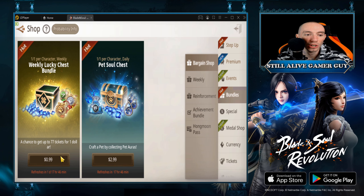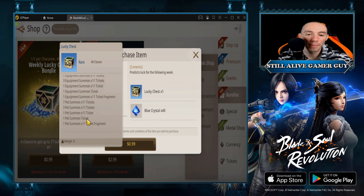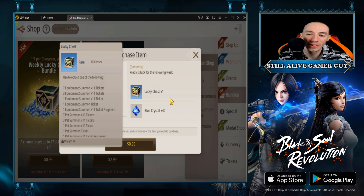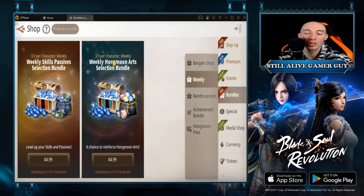The bundles are pretty interesting. This $0.99 pack is a bit iffy — I know it's only a dollar and you get 40 blue crystals plus a lucky chest, so for a buck it's not bad if you're a gambling person. But you're probably only going to get something like a one-pet summon ticket or a one-equipment summon ticket, and even then it's probably not going to be good. I really don't suggest this $0.99 one.